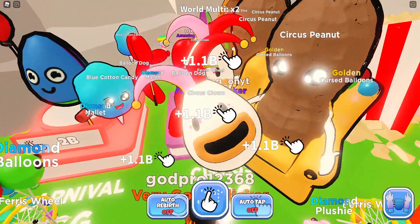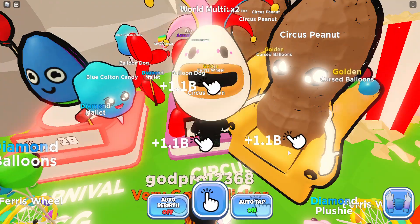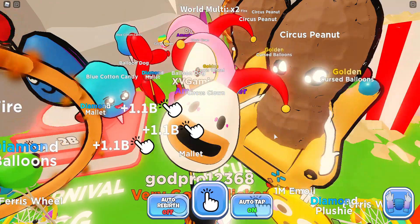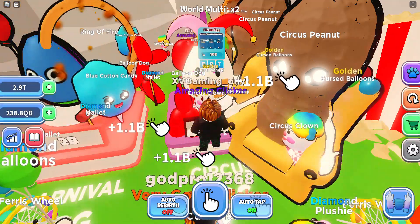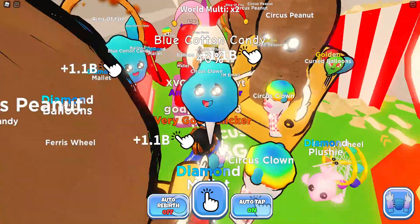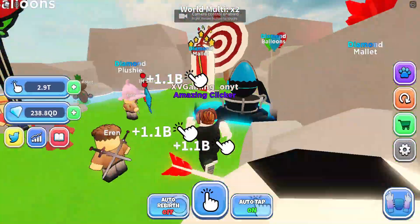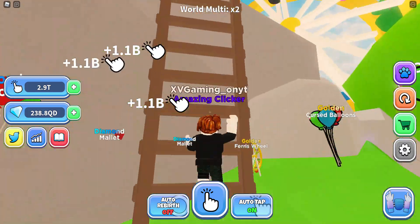I'm going to open a bunch of these. Put my auto clicker on — the free one, because it's very slow. Oh, Circus Climb — this is what's on the front page. And blue cotton candy. That looks sick. Isn't that from here? It was painting pretty short.